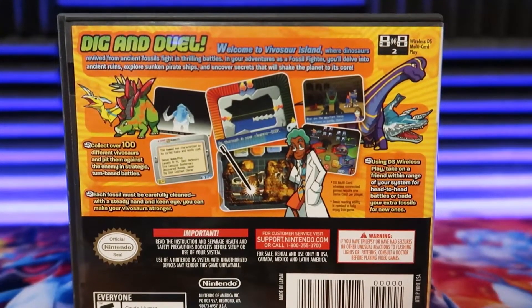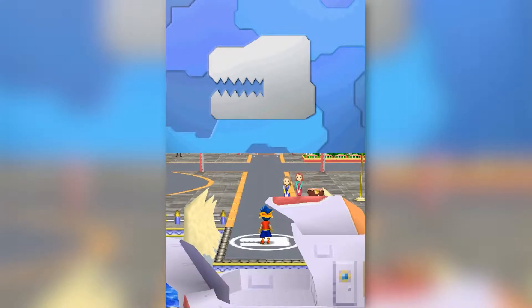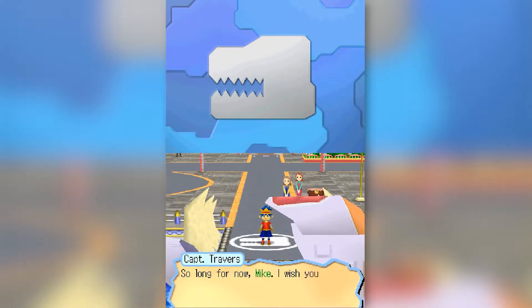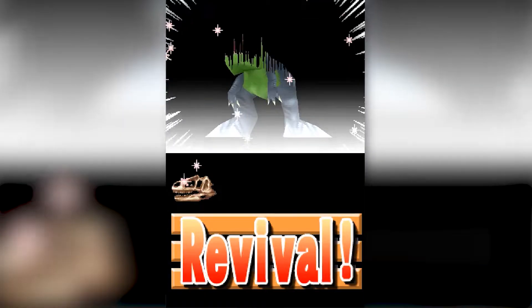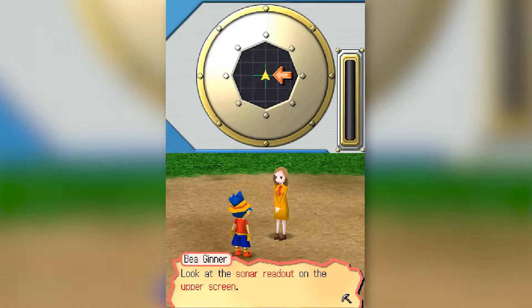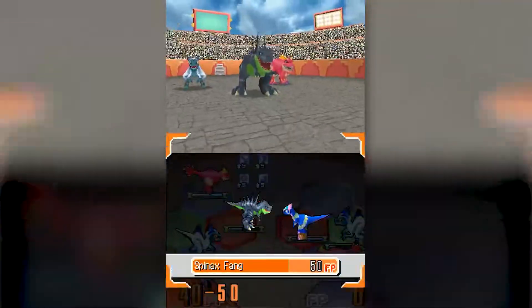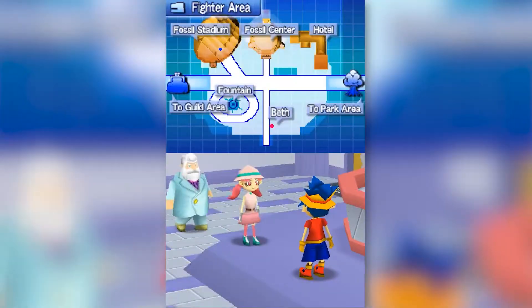I know this sounds like Pokemon with extra steps — well that's because it is. You play as a young boy who arrives at Vivasaur Island where he hopes to become the greatest Fossil Fighter there is. You'll receive your first vivasaur Spinax and you'll be able to start looking for fossils to turn into vivasaurs to allow you to compete in level up battles, tests that will allow you to become stronger and progress in the story.